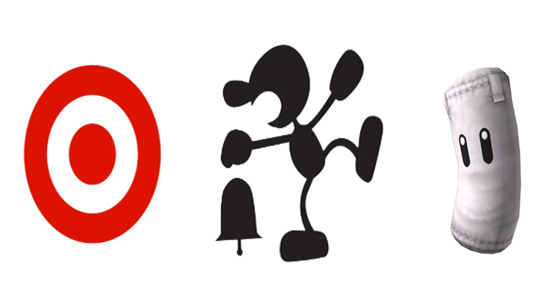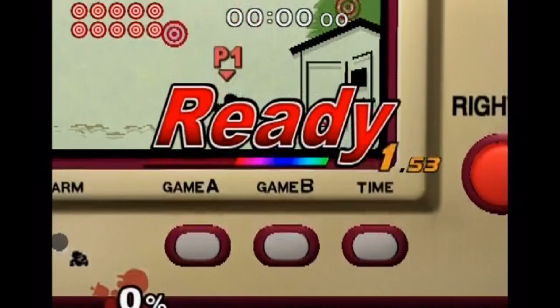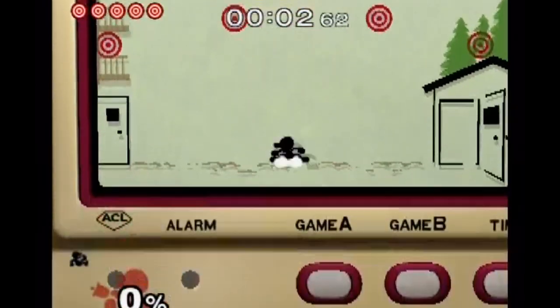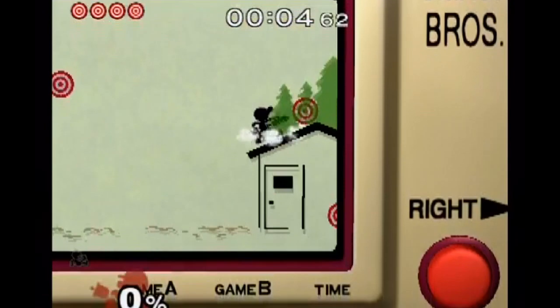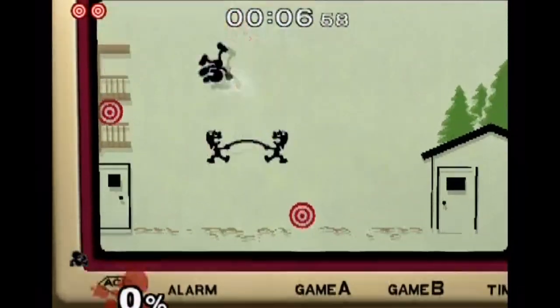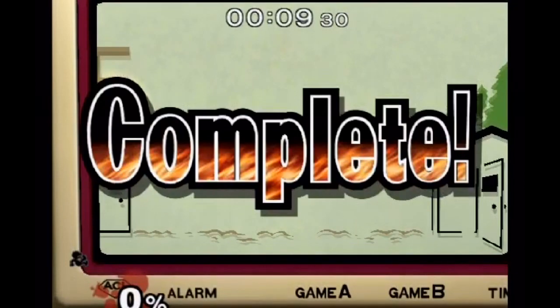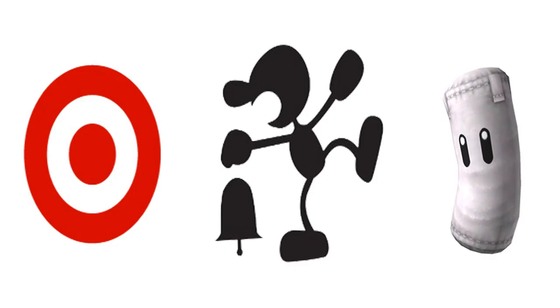Mr. Game & Watch's level is pretty easy. It's pretty easy to get all the targets, but the key is to try to get in the fastest time possible, and that could be the challenge. Here I managed to get a very nice double jump and managed to get four targets right off the bat. You want to get those four targets with your double jump — that's going to make things really easy — and then just finish things off and try to get the fastest time you possibly can. I managed to get 9.3 for the target challenge after a numerous amount of attempts.